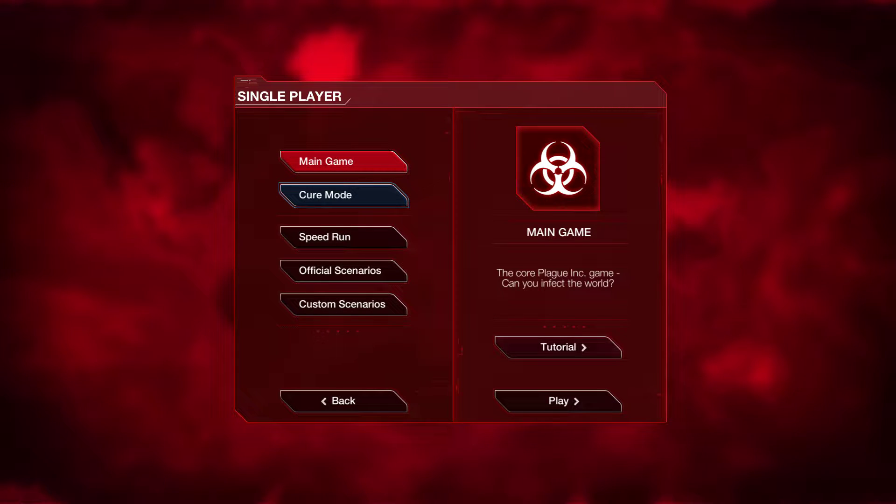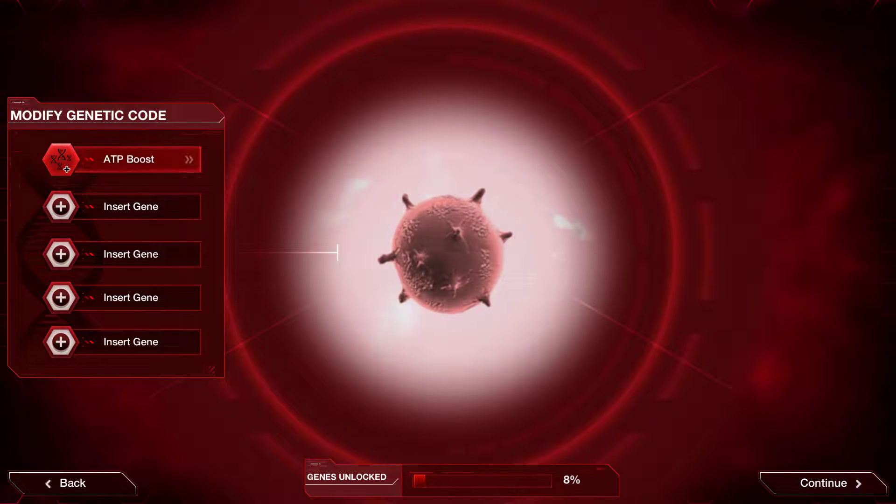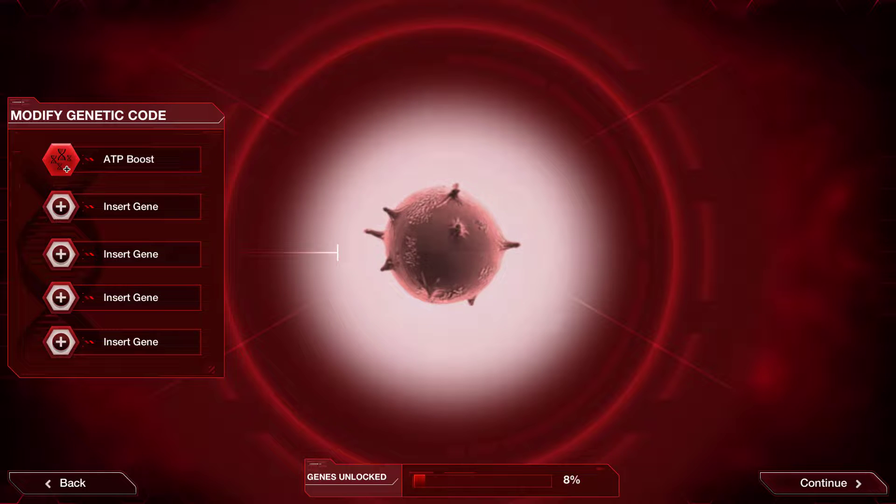What is going on guys? Today we are going to be playing some Plague Inc. In this game you're basically trying to create — in this case we're going to be creating a virus that spreads, and we want to try and wipe out all life on earth. We are going to use the ATP boost gene, and I have no other genes so we won't use that gene.